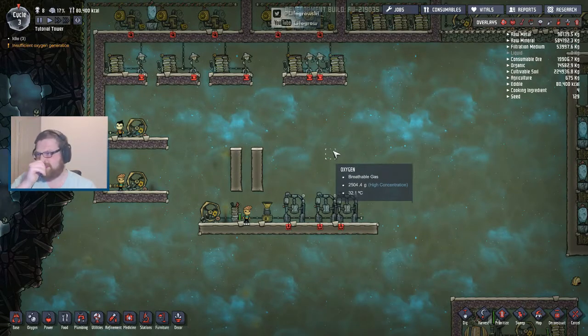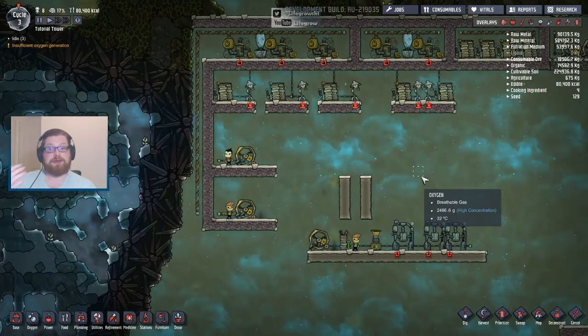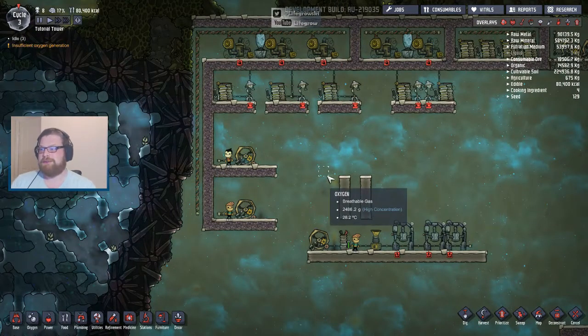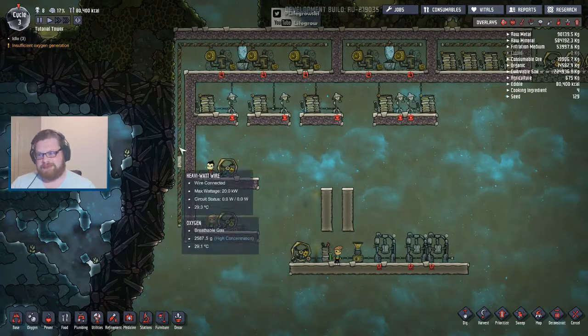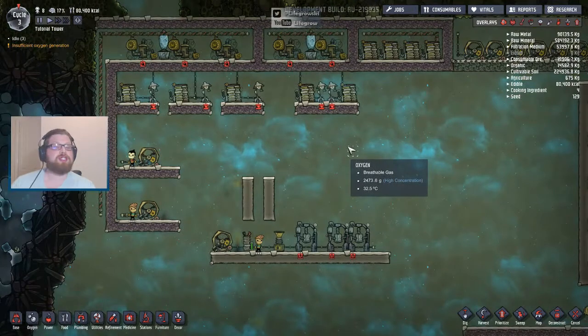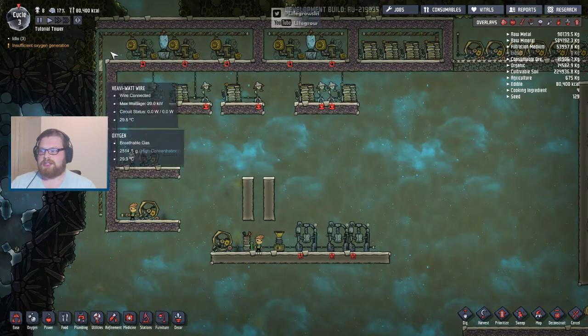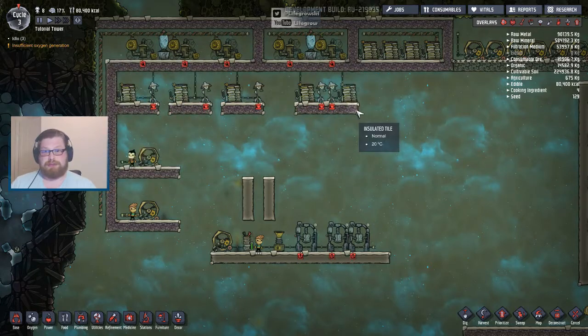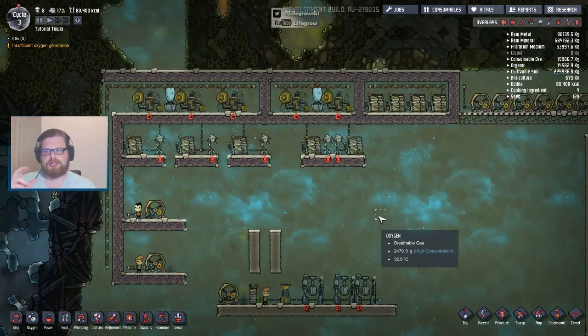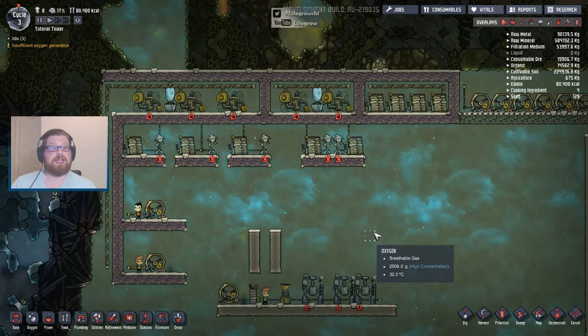But, as is always the way in Oxygen Not Included, eventually your base is going to expand and you're going to want to go bigger and better. So we then have the heavy watt wire and we have the power transformer — these are things that are researched. Once you unlock them, you basically open up a window into much bigger power networks, simple as that. There's an awful lot of confusion with these at the moment, but they're actually pretty straightforward and as long as you follow a few simple rules, you can get them to work cleanly and quite precisely in your base.